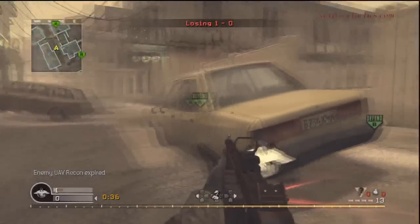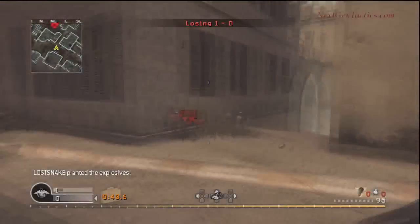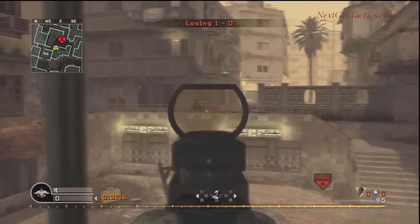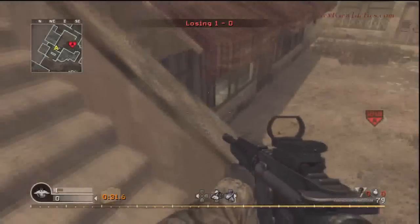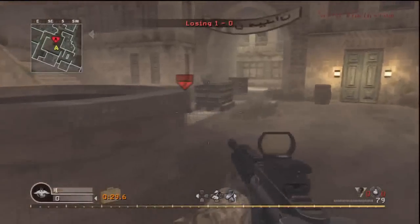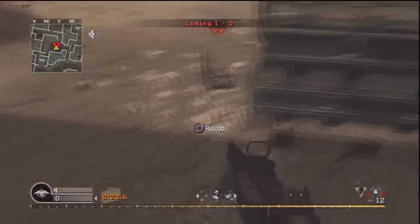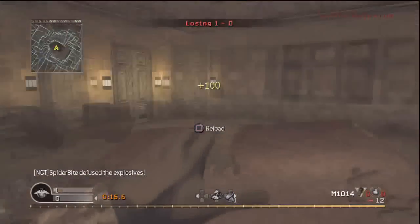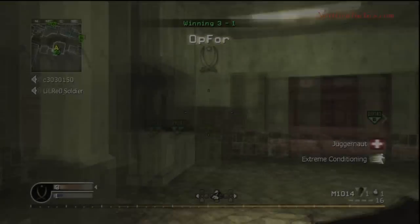UAV expired. I immediately start running to A because I know he's gone down here to plant. I can't guarantee it, but I'm pretty sure he is. And there he is up top — we can catch him before he's set. When they have a UAV and you don't have Jammer, you're heading in one direction. As soon as the UAV ends, immediately go the other direction because it gives him a false sense of security. He thinks he has longer than he does. As soon as you change direction, you can catch him off guard like we did.